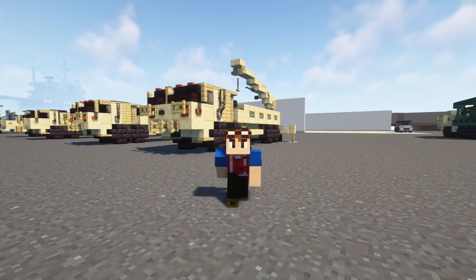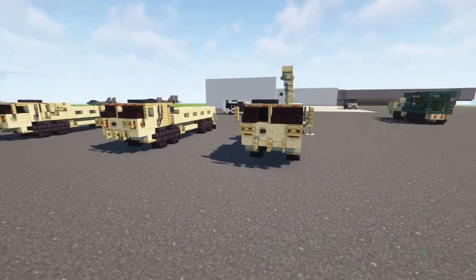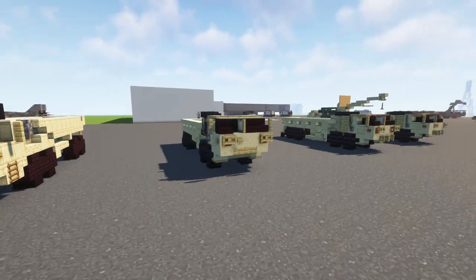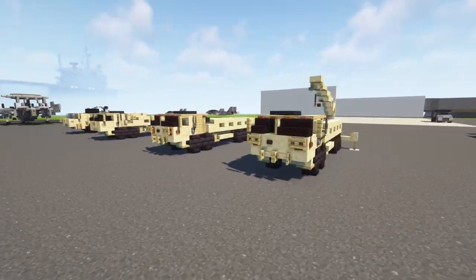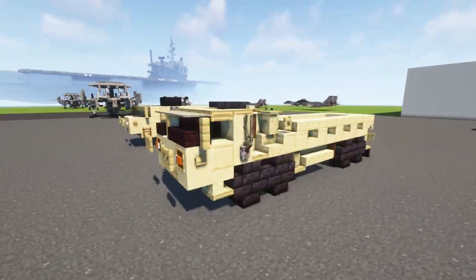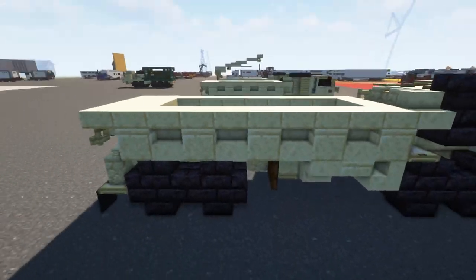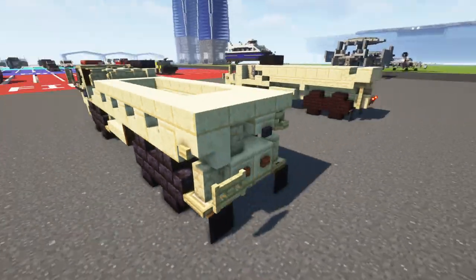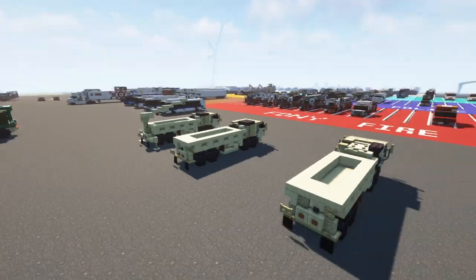Hello guys and welcome back to the Minecraft Multiforce. Today we are making the Oshkosh M977, the HEMTT — the Heavy Expanded Mobility Tactical Truck — specifically the cargo truck variant. We have a nice flat bed side here, and these walls can drop down in real life. There's also a crane in the back and I'm going to show you later in the video with it extended.